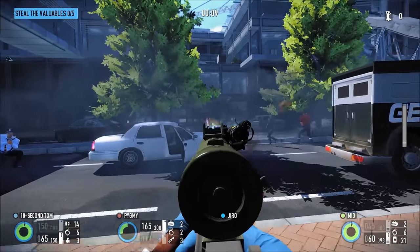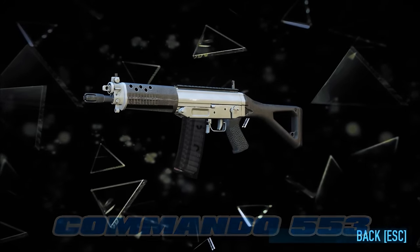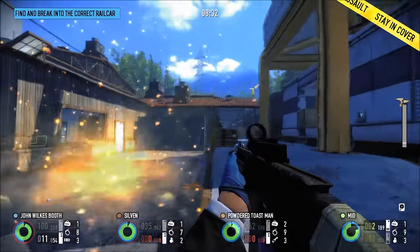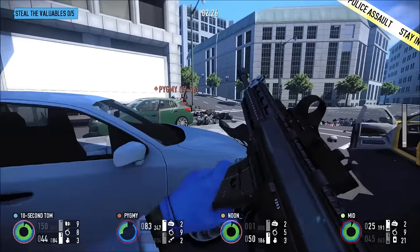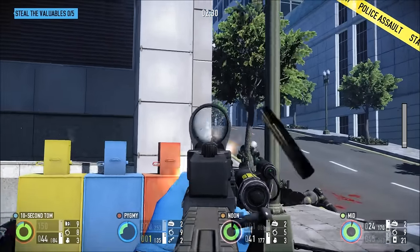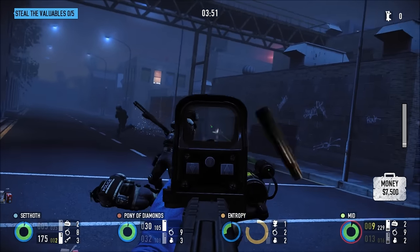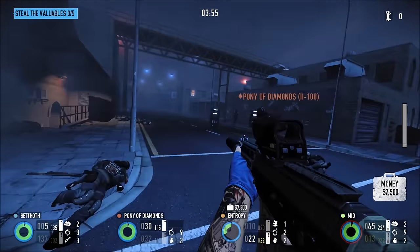Now let's move on to weapons — this pack brings three to the table. First up is the Commando 553. This gun has the fastest reload out of all the assault rifles available, and is tied with the JP-36 and the Clarion for the highest ammo pool of any rifle in the game. However, the accuracy, damage, and mag size are so low that this gun can really struggle to deliver. That said, with silencer skills this gun actually performs really well — well enough that it still sees pretty frequent use even today. If you can spare the skill points, this rifle has a lot of promise.